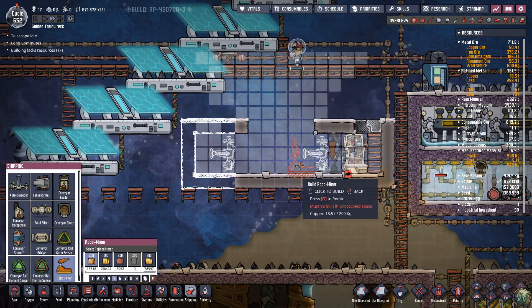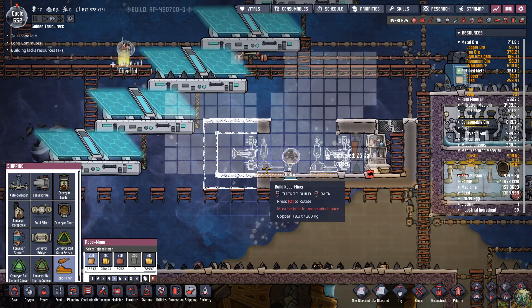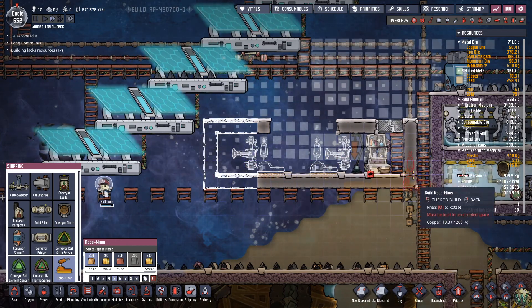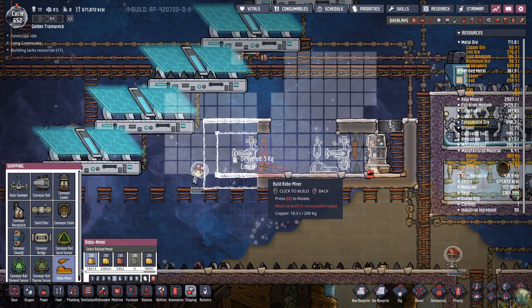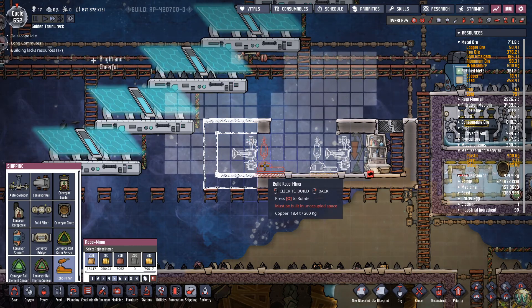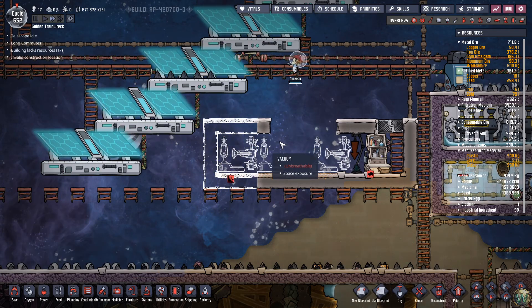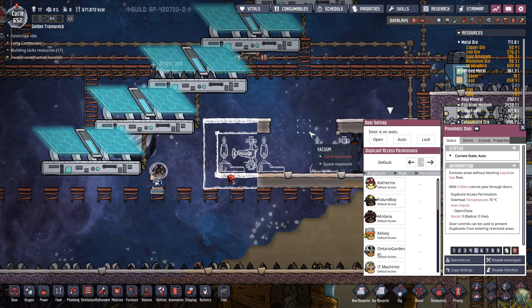But what happens if one of the shovels excretes regolith in any of these six tiles? Well, it disables the robominer and we can't do anything about it. So we can add another one in — this one can reach most of the entire room except for the far end. But then the same problem happens. What if they also hit up this spot? So we're going to put a third one in. Of course they could hit all three, but we're just going to kind of hope that they don't.